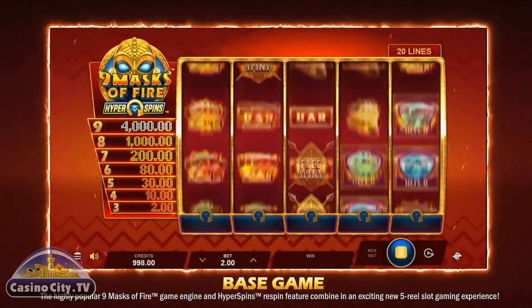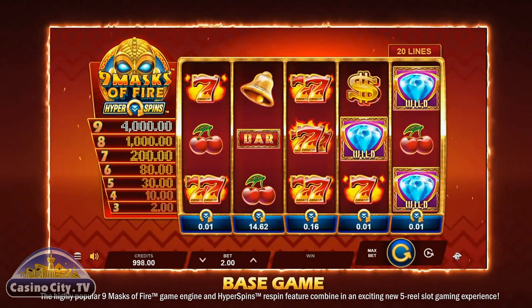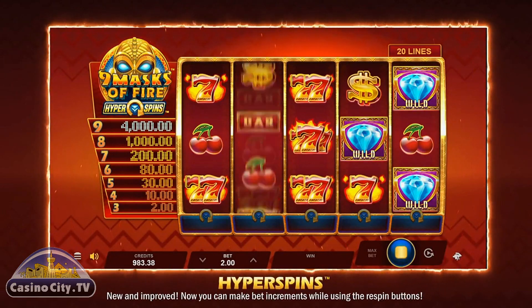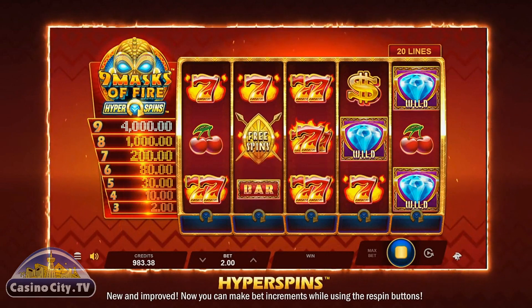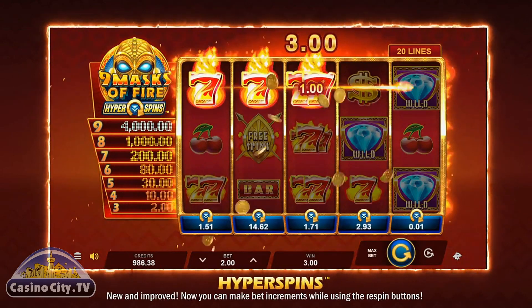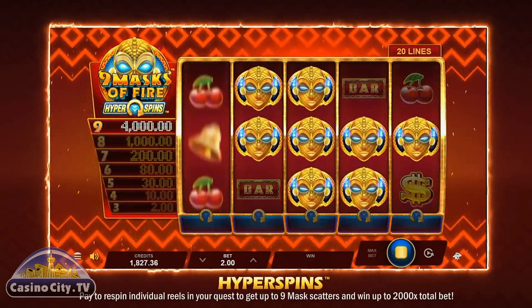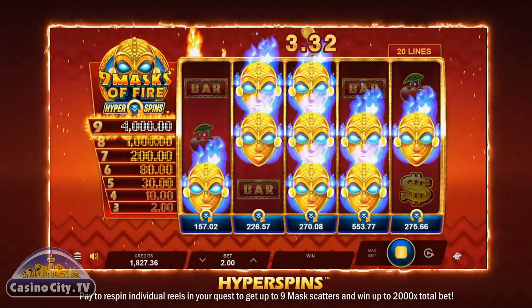This scorching hot game comes with five flaming reels and 20 pay lines, along with both wild and scatter symbols. There's a wheel feature where players can win up to 30 free spins with a three times multiplier, plus players can re-spin individual reels to land nine masks for big wins.